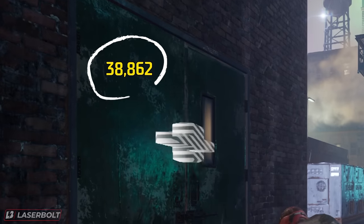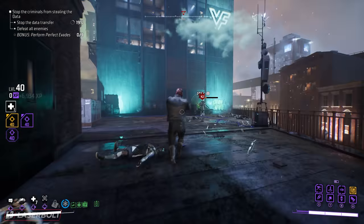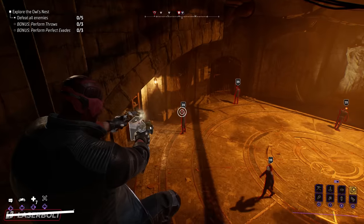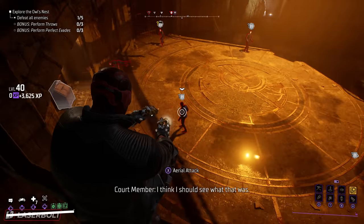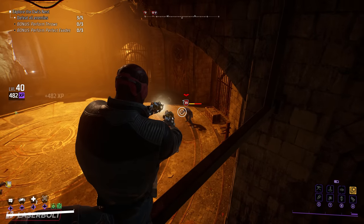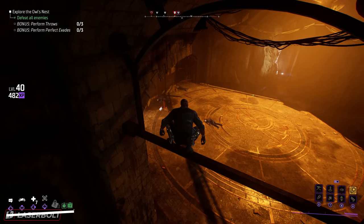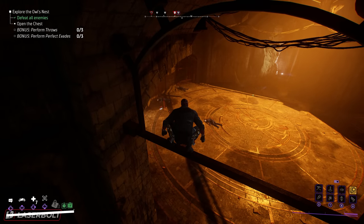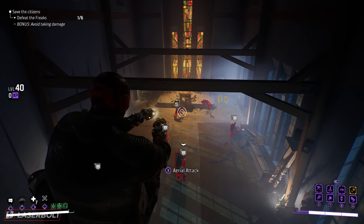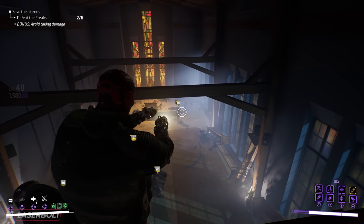Want to be able to one-shot almost everything in the game — even the most difficult enemies — and just walk through them like it's a cakewalk? Today I'm going to present you the best Red Hood one-shot build, decimating anything that comes your way. This build is so powerful it almost seems like cheating; a lot of people watching gameplay have asked if I'm playing on Easy because I'm one-shotting everything.